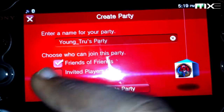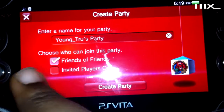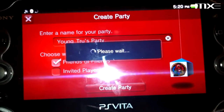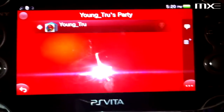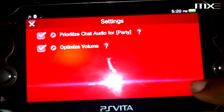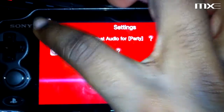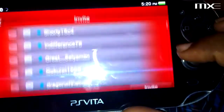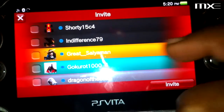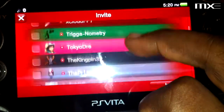Create party — I'll use that as the name I suppose. Who can join this party? Anybody. Create party, and it's as simple as that. Let's see how some of these features work. Settings — they got audio chat, so that's pretty cool. I wish I had a Bluetooth headset; I believe you can use that for this too. It even has my friends list.